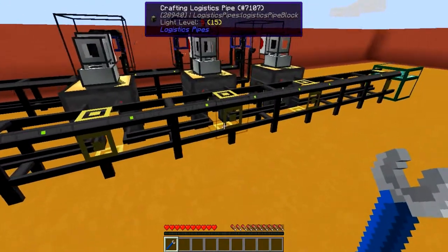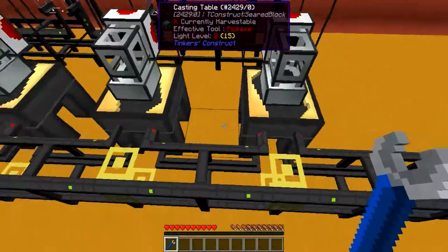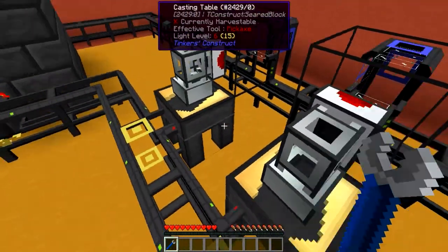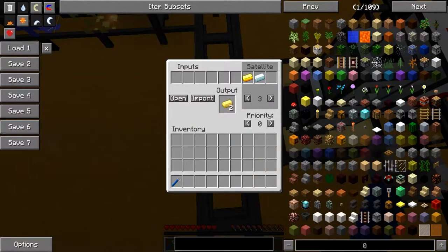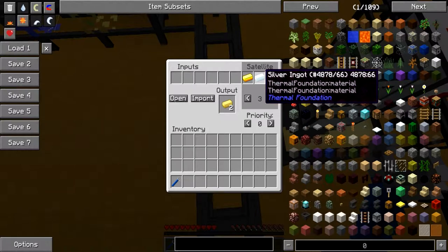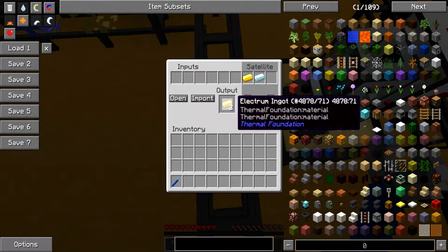So then I got myself three crafting logistics pipes set up to these casting tables, each casting table set up to be for a specific resource. This one is for Electrum — as you can see on the recipe it's set to satellite ID 3, being one silver and one gold giving you two Electrum.